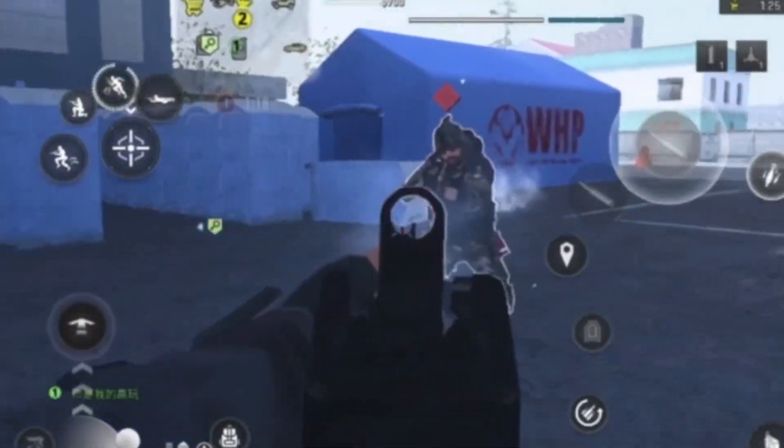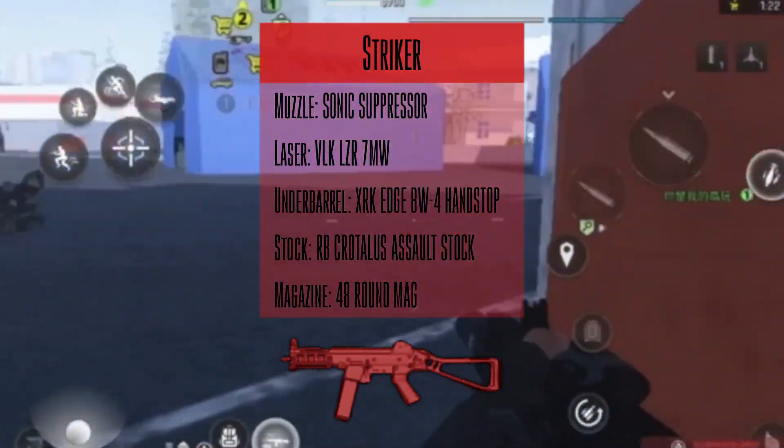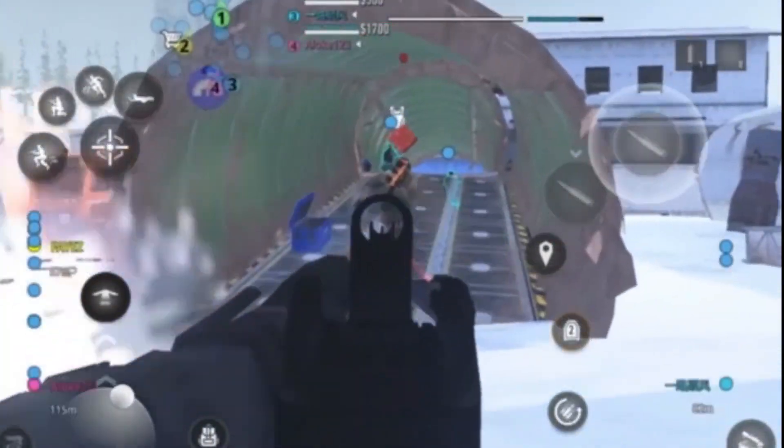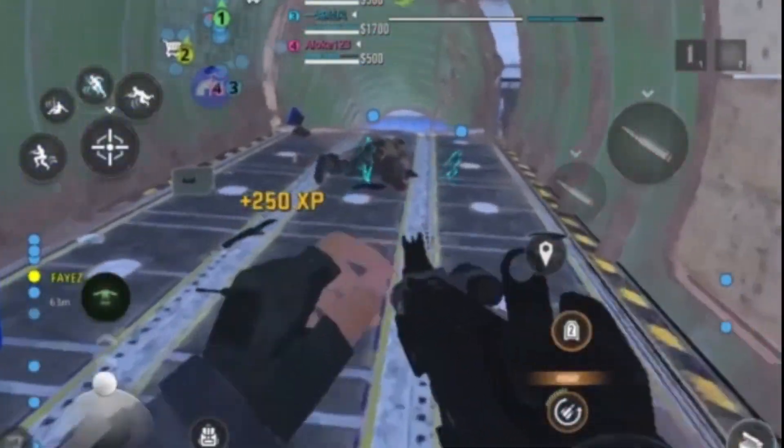For the short range meta, let's talk SMGs. First on the list is the Striker, offering both mobility and decent damage. This SMG provides versatility to fight in both close and mid-range engagements.